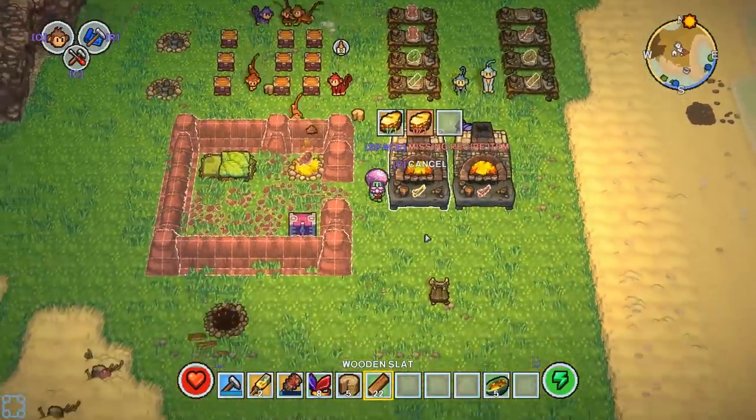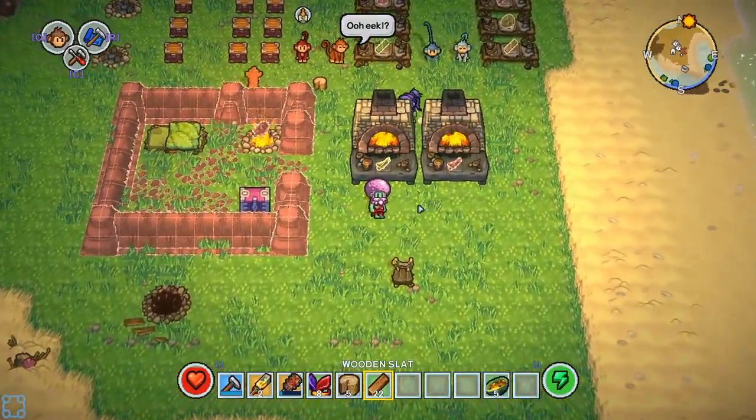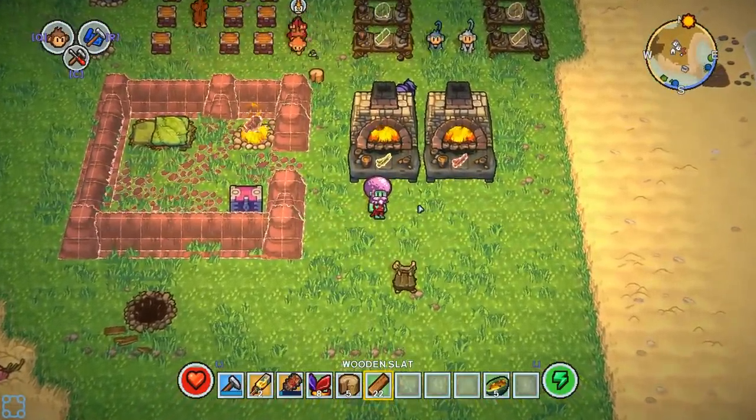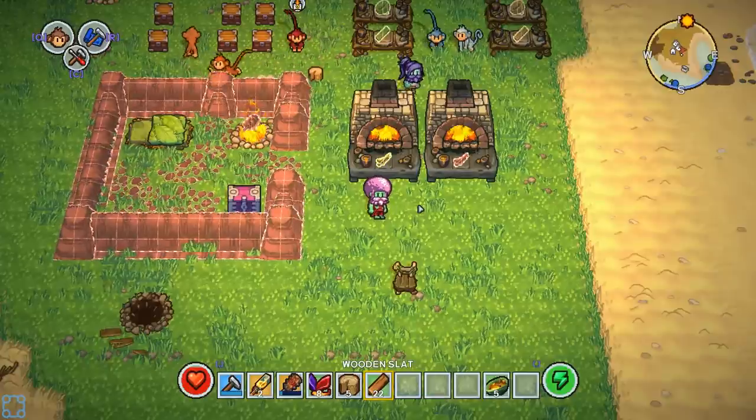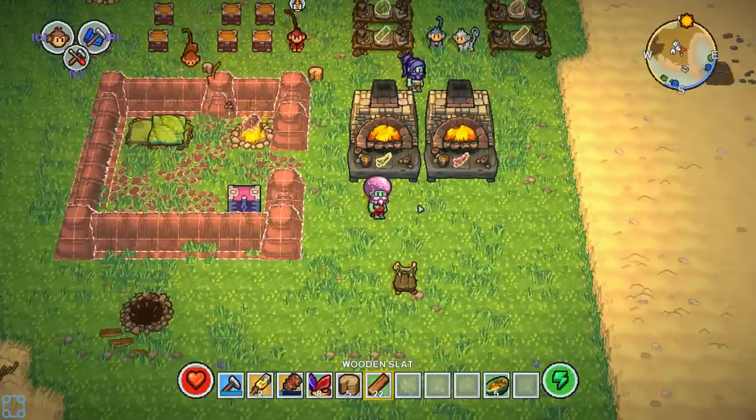That makes it a lot more useful. I got 22 slats — that's enough. Yeah, so we've got enough slats. We need the gold nails. I've got 49 gold. I've got 99 gold. Then you've probably got enough. If Rhapsody takes me home. Yeah, let's go — planning on it already.